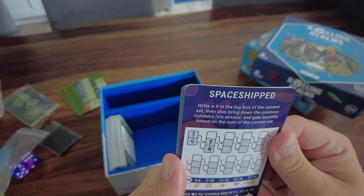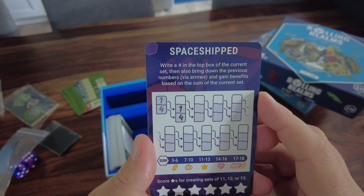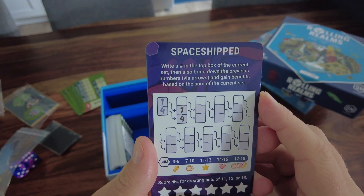Spaceship - I have no idea what this game is. Write a number in the top box of the current set, then bring down the previous number and gain benefits. That's kind of an interesting mechanic.